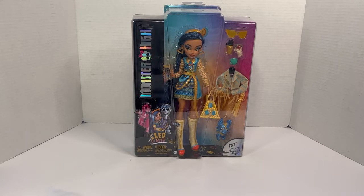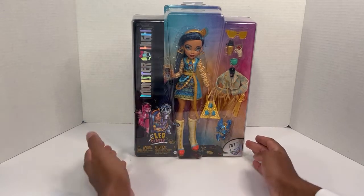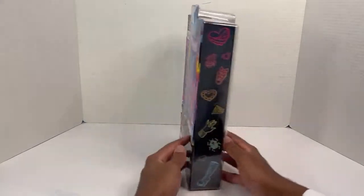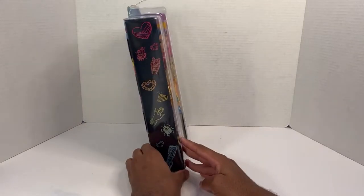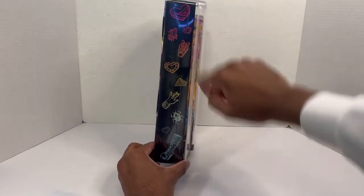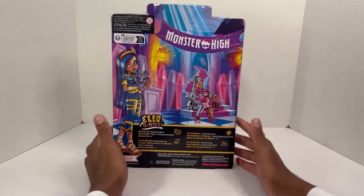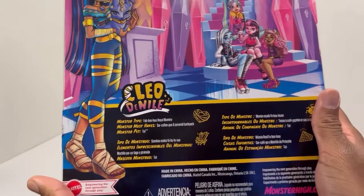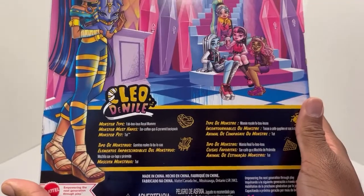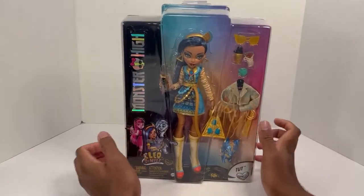Anyway, long little rant out of the way — here's Miss Cleo. Quick look at her box: it has her beautiful artwork and her little new dog Tut — I call it an Egyptian hound. Here is some iconography specific to her. I wish she actually did have nails, that would have been cool. The back of her box shows she is a fabulous mummy; her monster must-haves are her sarcophagus and pyramid backpack, and her monster pet is Tut.